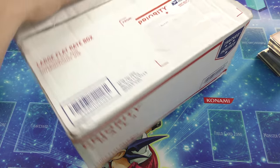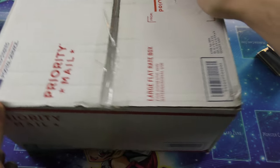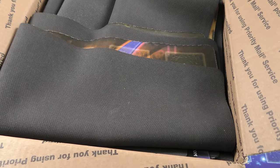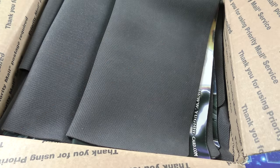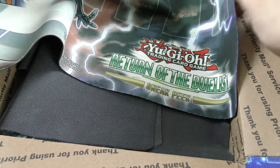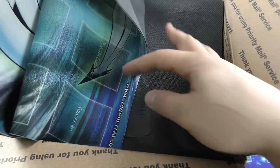That's it for box number one. Let's move over to the giant box number two — this one must have all the rest of the cards in it. Oh my gosh, even more play mats! We have a Jinzo Lord play mat — National Championship 2008 — wow, that's cool, eight years ago. Return of the Duelist sneak peek play mat. And an Abyss Rising sneak peek play mat — very cool.